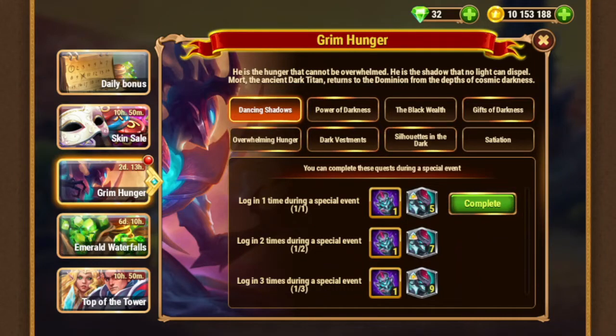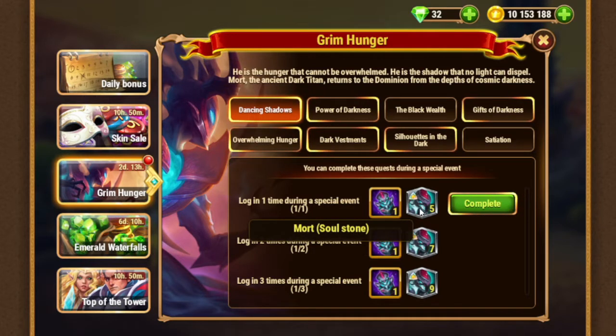Hello everyone, Dragon with you. Today we talk about the Grim Hunger event, which is dedicated to Mort, the new dark titan, which allows you to lifesteal from the opponent — which I really appreciate.